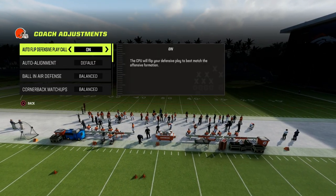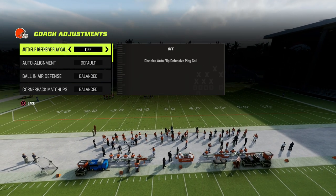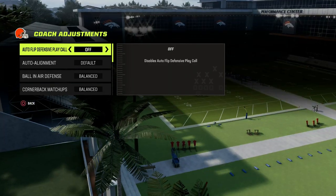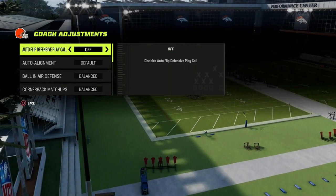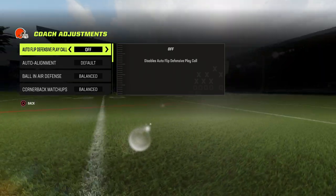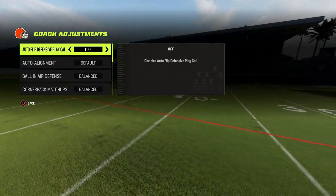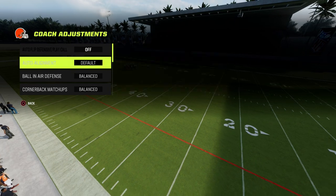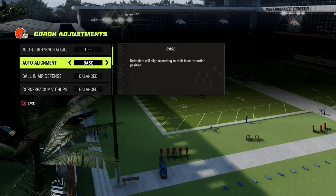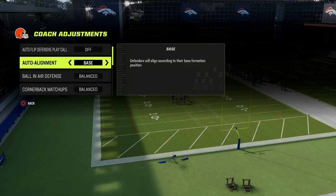So, coaching adjustments. My recommendation is when you're running Dollar, go ahead and turn Auto Flip off so that you can be in full control. Dollar is a symmetrical formation, and you can be in control of whether you're running your cover three to one hash or the other. Auto alignment needs to be on base, and I'm going to tell you why — Dollar is best run on base aligned for multiple reasons.